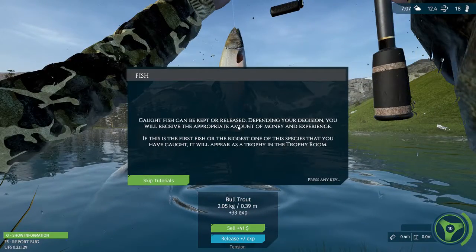Caught fish can be kept or released depending on your decision. You will receive the appropriate amount of money and experience. If this is the first fish or the biggest one of the species you've caught, it will appear as a trophy in the trophy room. I got a trophy! Sell. Release. 41 bucks.